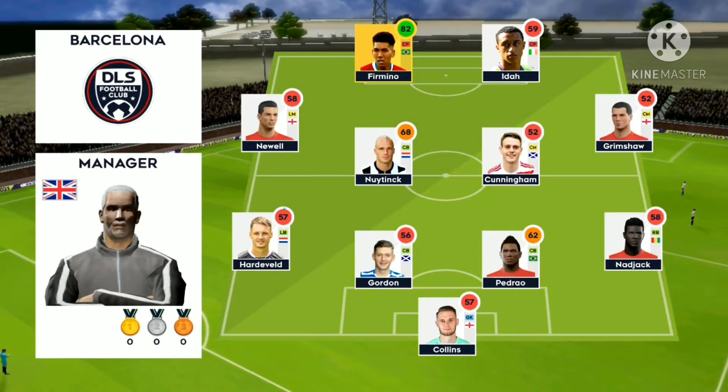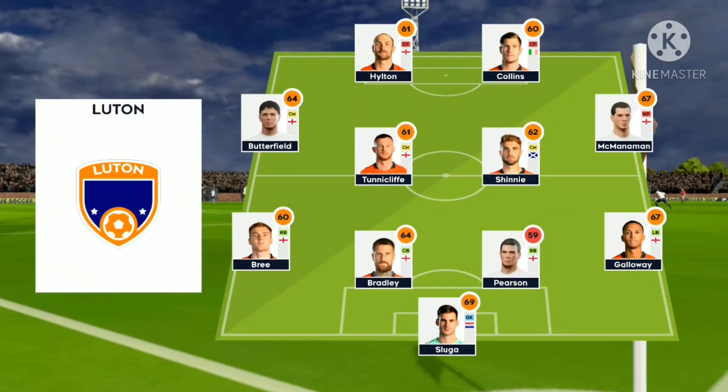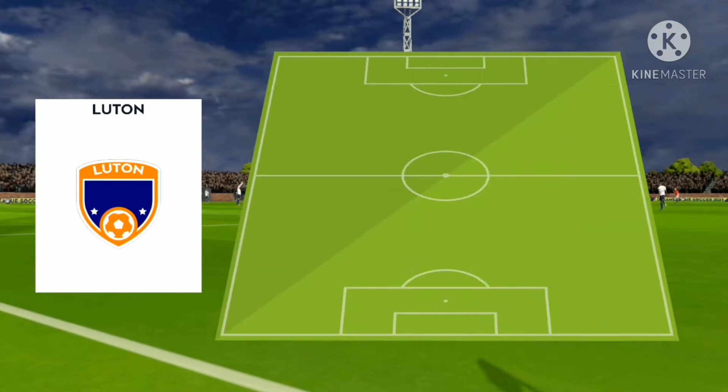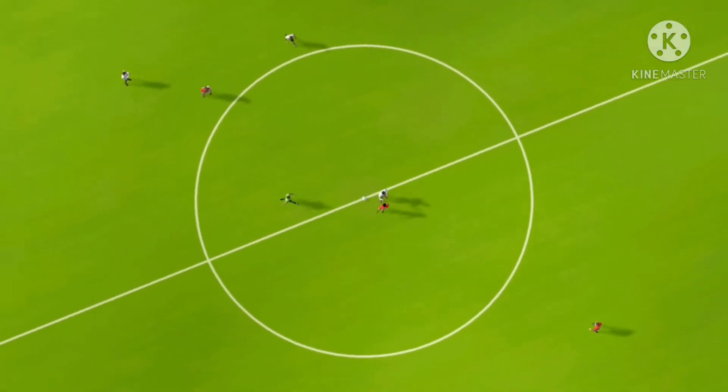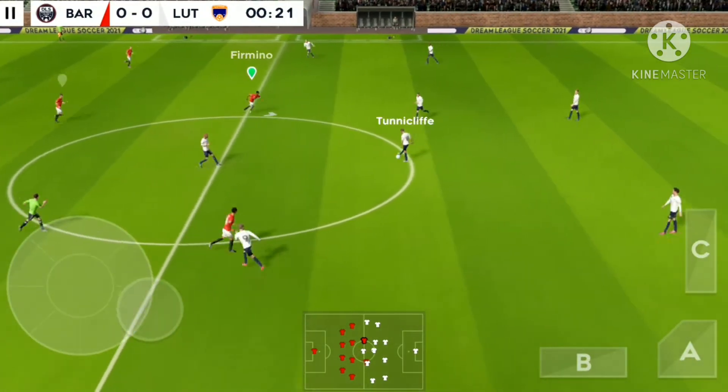The team are lining up in a 4-4-2 formation. The away side has gone for this line-up. The referee gets his match underway.